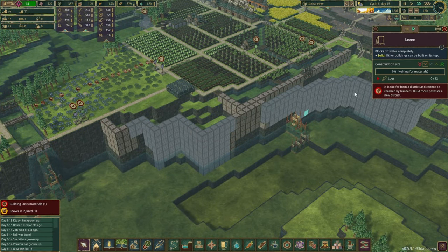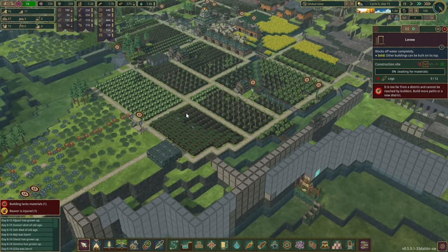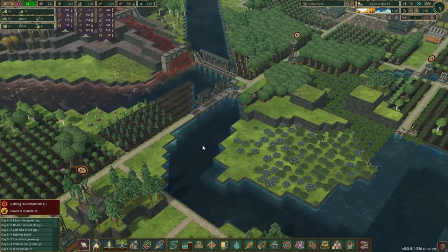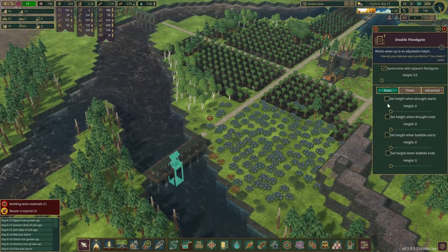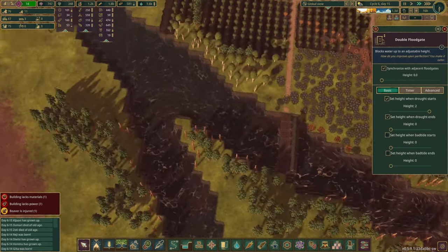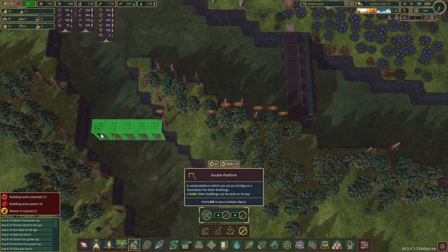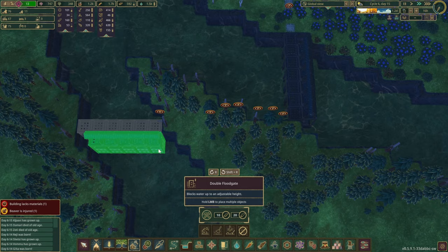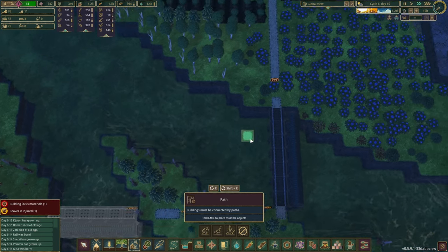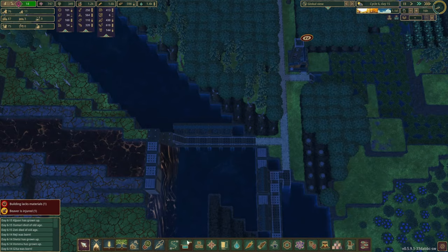Our low-priority castle wall or cliff wall is coming along quite nicely — it's much better at a lower priority so they'll focus on more important things. This one is done so when the drought starts we'll bring it up, then low again when it ends. You're set for automation as well, which is fantastic. We should probably do the same thing around here — quickly clean up this area, set it as platforms. Drought starts — close it, then open it again. Give a slightly higher priority to get these ones done.